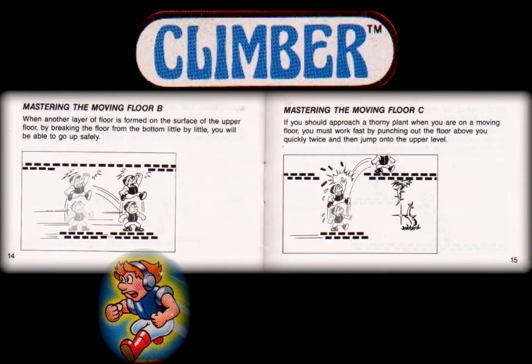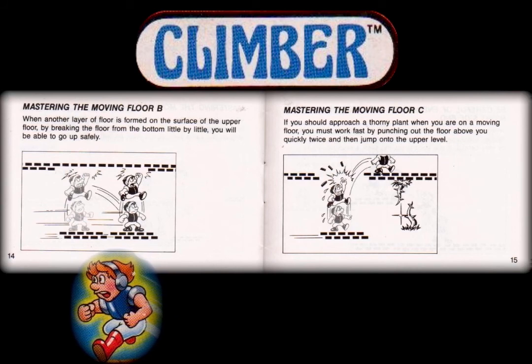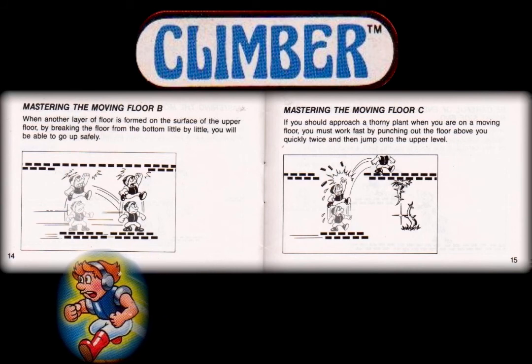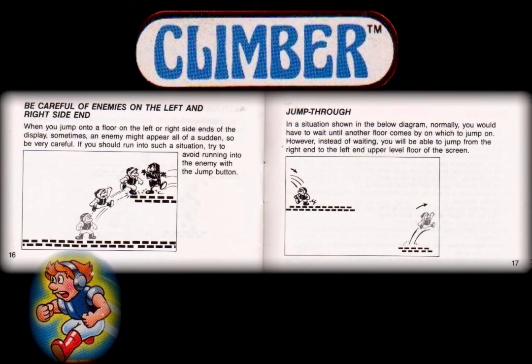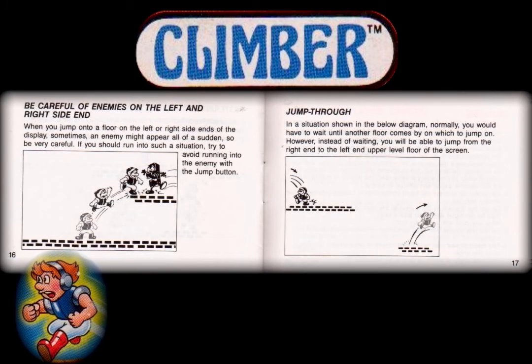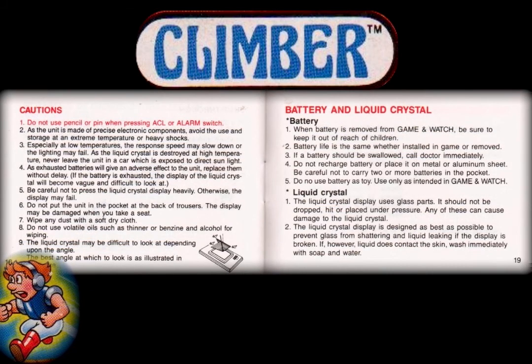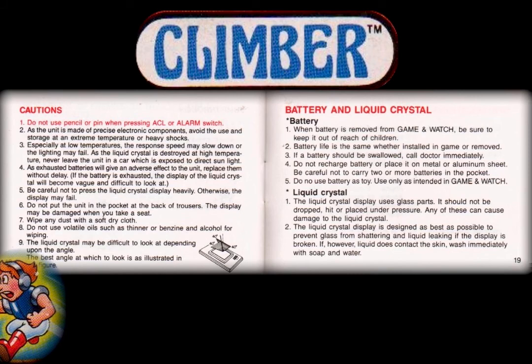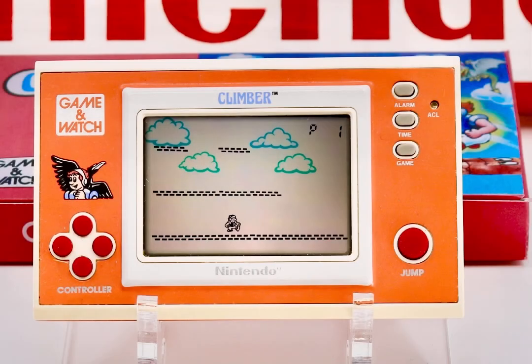As you read through the booklet and initially play the game, you'll learn how to control Climber, who is trying to get to the top of a 25-step fortress. Climber has been given a special pair of boots that allows him to jump really high, and he is also adorned with a set of powerful armor, which he uses to break through the various ceilings or platforms seen in this game. Each time the player climbs up a level or completes a jump, the number of steps needed reduces, which is shown in the top right of the screen.